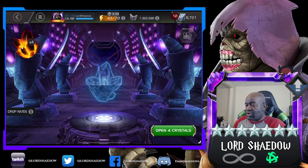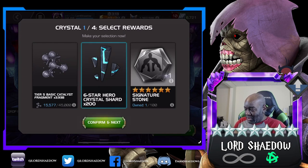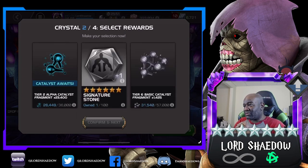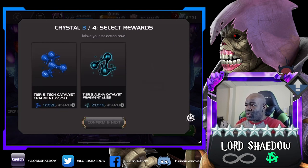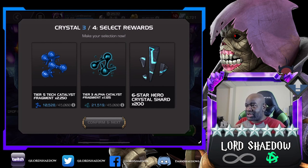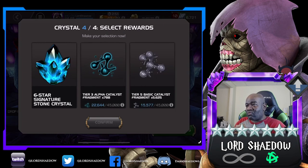These here are some nexus crystals, let's go ahead and pop these. We've got one six-star signature stone, 200 six-star shards, and some tier-five basic catalyst fragments. I'm going to go for that because we do need some of those. T2... yeah, we're going to go with the T6 basic. Tier-five, tier-three, some more six-star — going to go with the T3.